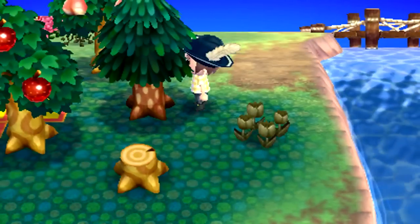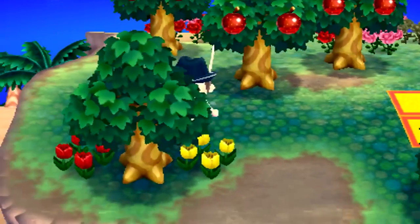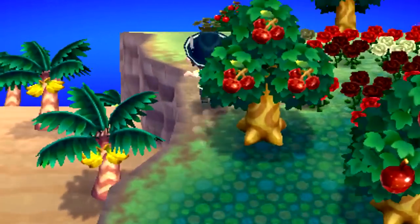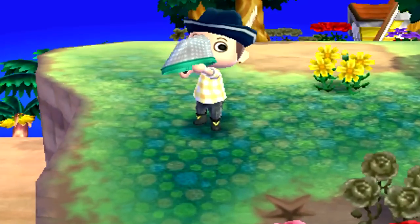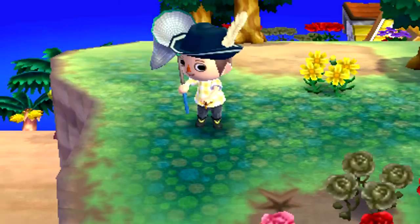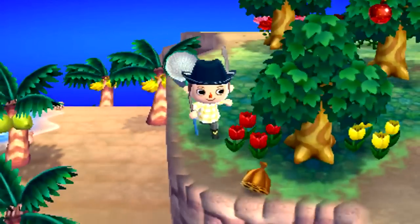The idea is you go around shaking your trees as you normally do to get money and furniture. A beehive drops — perfect. Run directly north, equip the net, and as soon as you see the bees, swipe down. It's incredibly simple. Just as soon as they come into frame, swipe down. That was quite lucky actually.